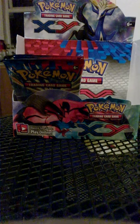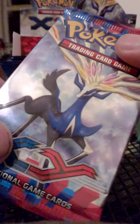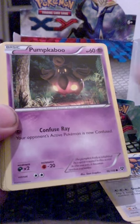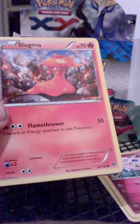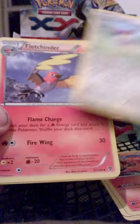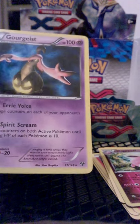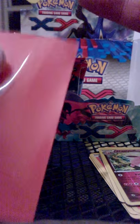So hopefully the ultra rares are at the back. There's a Zoroark pack here. Staryu, Doduo, Pumpkaboo, Jigglypuff, Slugma, Delcatty, Fletchinder, Shauna Trainer, Wigglytuff, Rare Reverse. And we have a Hollow Gourgeist. So I think that's the six hollows from the box.